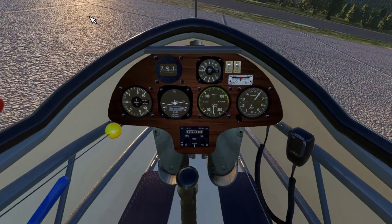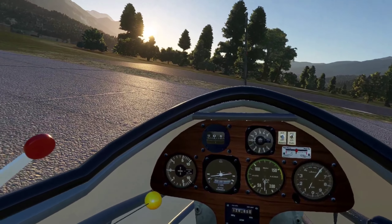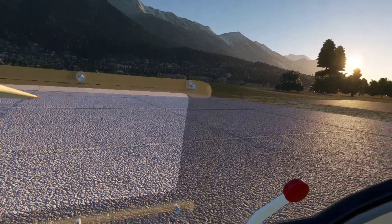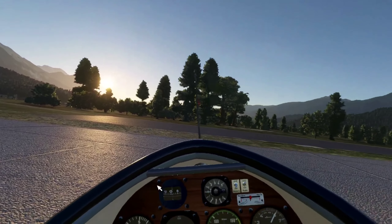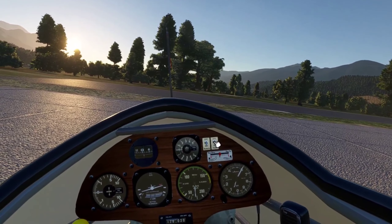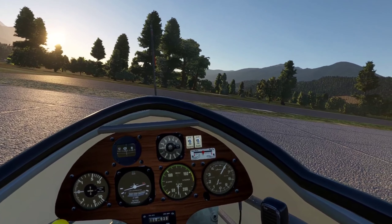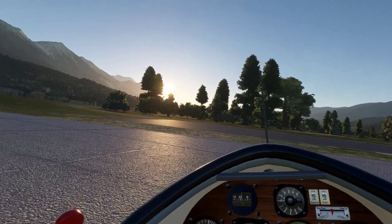We'll close the cover, let's open up the door and move the seat back. We're going to get ourselves lined up outside of the parking lot for takeoff. Open up the window here, and let's go ahead and listen to the ATIS and see what we've got for weather.